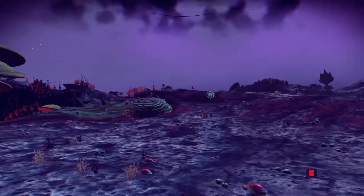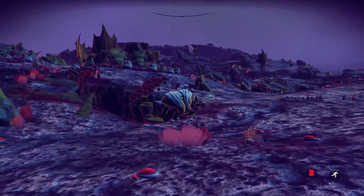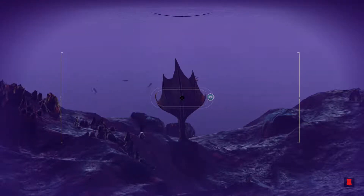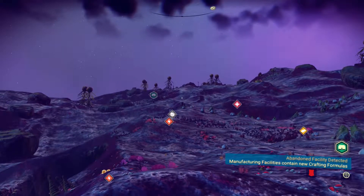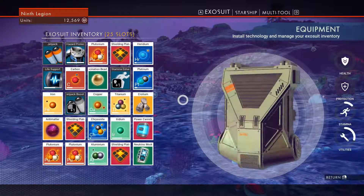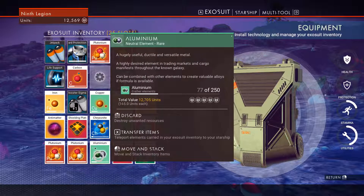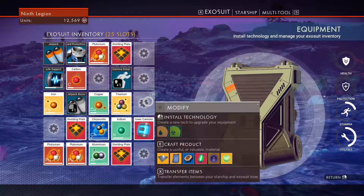I don't think this is a good planet. I don't like it. And I've been here five seconds. Okay, there's some technology up there we can grab. I suppose I should actually claim this first. There are sentinels around — it did say the sentinels were passive. I'm not quite sure how passive is passive. I've got to scan all this stuff. We need to record it for posterity. In case something does try and eat my face. Apparently that thing's not scannable. How am I meant to know that this is not scannable? You can help me out a little bit there, game.